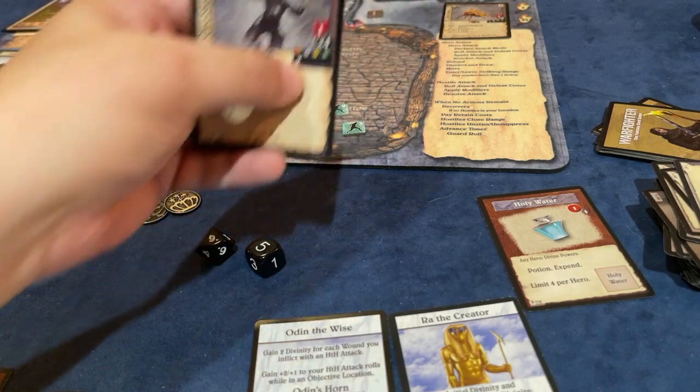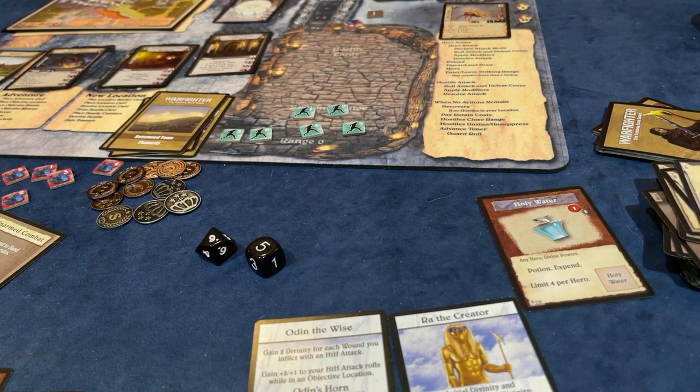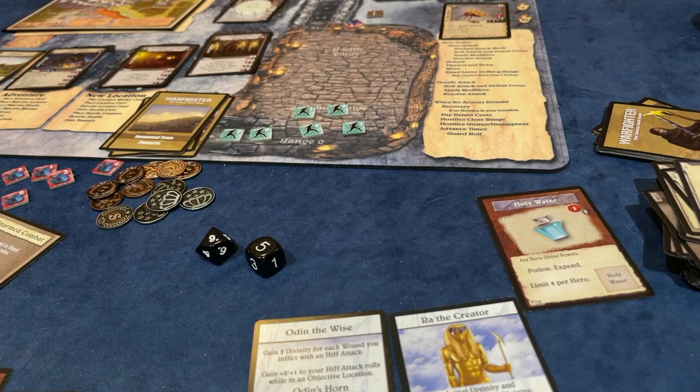We gain one silver and four more experience points. We're now maxed out again on our experience - all tokens are at their max values. We get our actions back and the timer moves down. We've got plenty of time. I don't need to cast a Haste spell anymore.